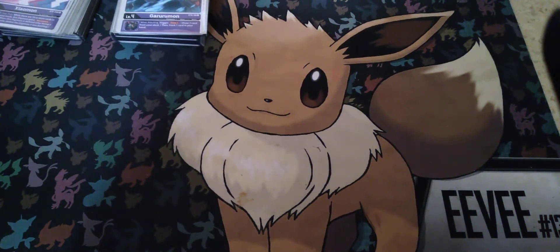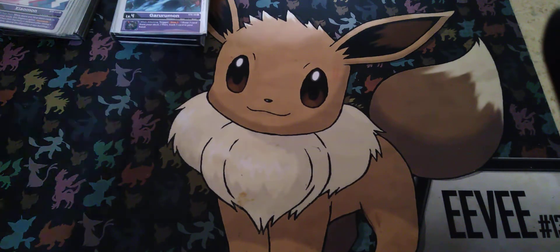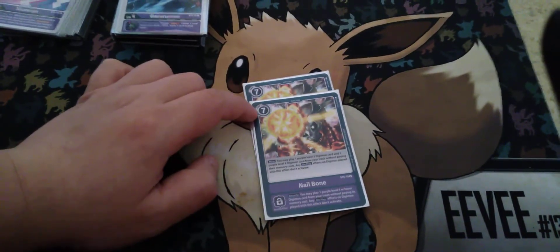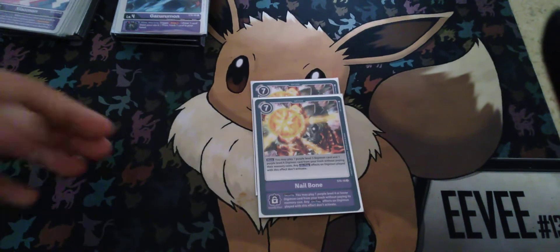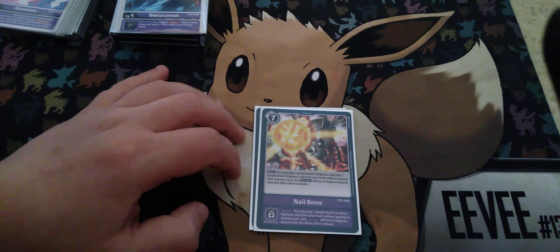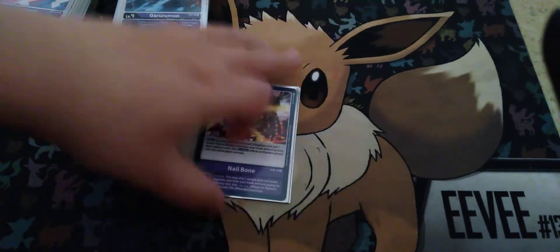I don't run any Tamers in this deck as of right now — I want to wait until I can get more mats. So I just have Option cards. For my Option cards, 2 copies of Nailbone — it's a 7 cost card. Nailbone lets you play two Purple Digimon: one Level 3 and one Level 4. Really nice card.